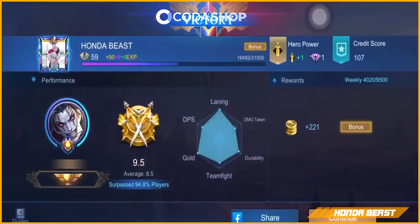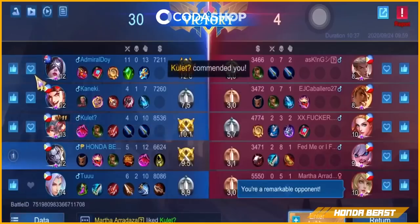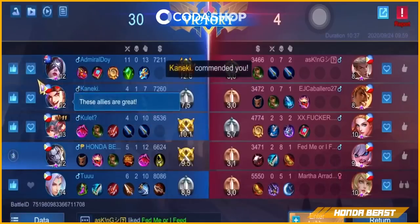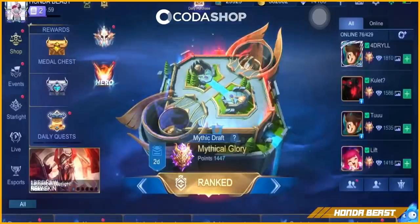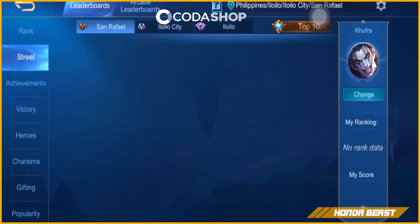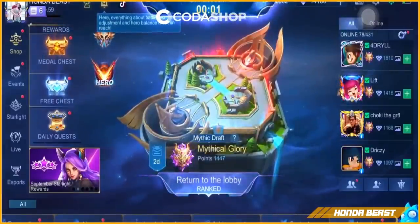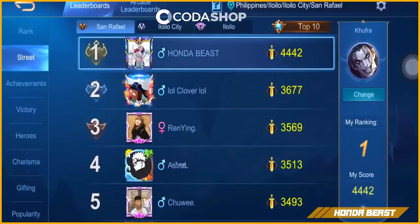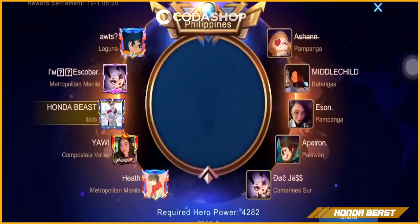Tingnan natin muna yung points natin sa hero power natin — papagkita ko sa inyo yung points natin sa Kufra. Tingnan natin guys yung points natin sa Kufra. Huwag gawin masyadong malito — same na same rotation pa rin. Baka kasi nalilito lang kayo, ang dami nagsasabi na paano naman yung pag-rotate ng tank. Normal, normal, normal — wala naman nagbago. Sa jungler yung pinakayon — top 3 tayo guys. Tingnan natin yung 4-4 — yung MMR ko, 4-4-4-2.